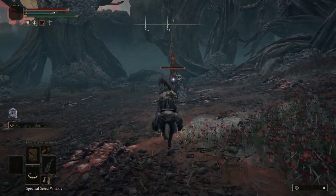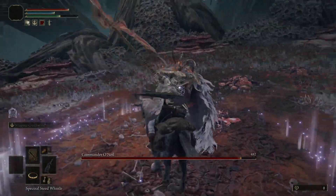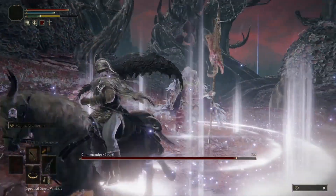First of all I'm going to start the fight and do a few hits. You can do this at the beginning — it won't hit you because the spawn is linear, so at this point you can actually do lots of damage.